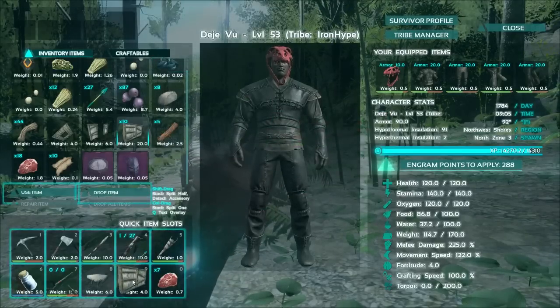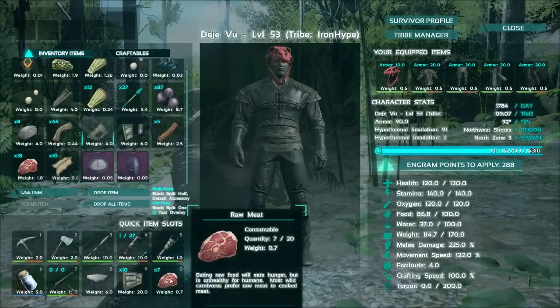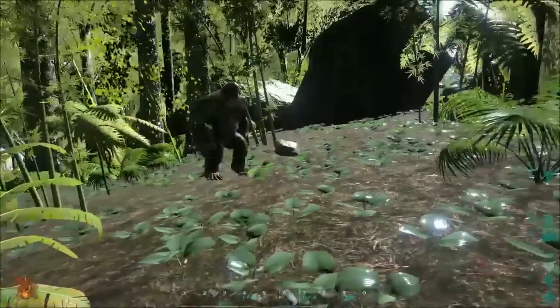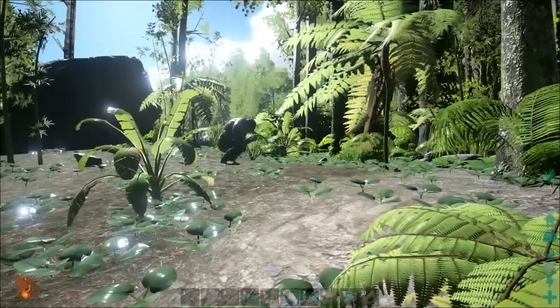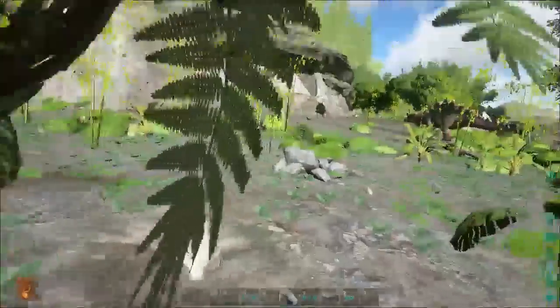So what you're going to need is a thatch foundation, eight thatch walls or wooden walls, one doorway, and a trap door ceiling. Ultimately what we're going to be making is a cage — we're going to make a cage so we can keep him in here long enough to tame him, and then we can bust him out and ride him as soon as we're done.